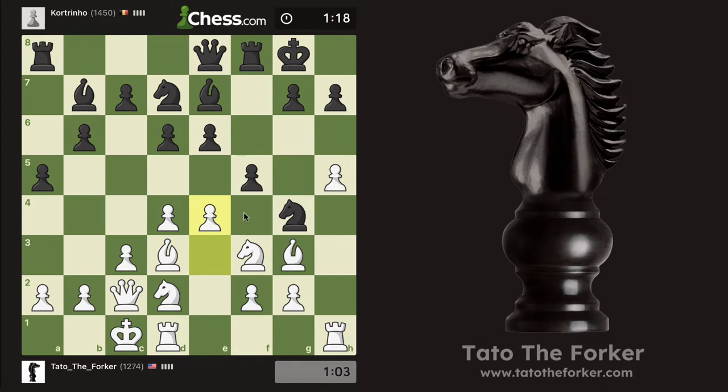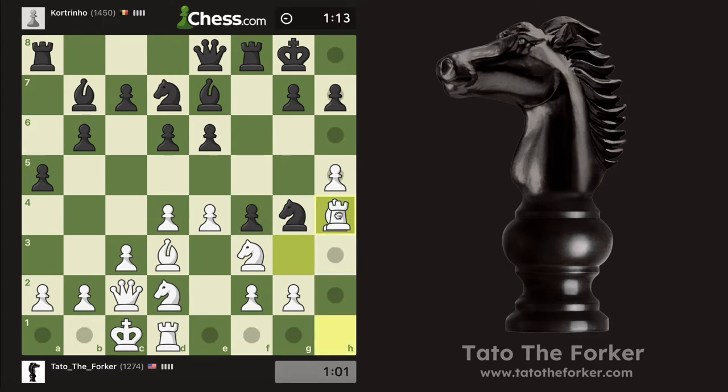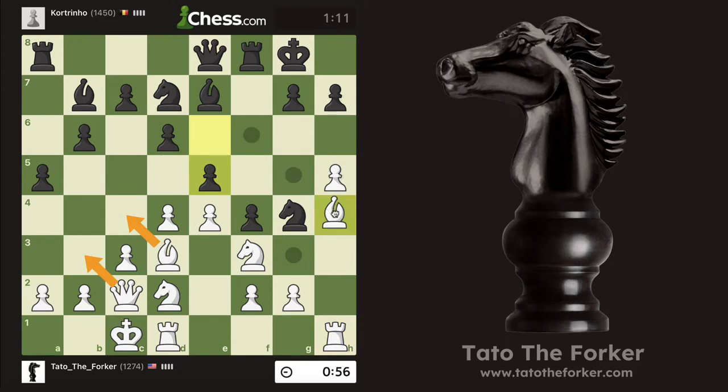This could be hanging, but let's do it — let's see how it goes. f4, bishop h4. I don't really care about that pawn. These kinds of games are not going to be decided in the endgame — this is going to be about who gets to the other king first. That's a good move. This checks — can I do anything about that? Maybe not really.